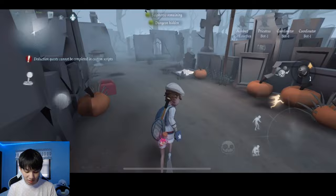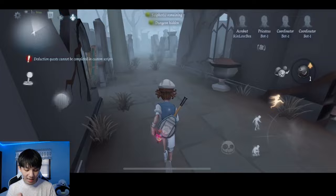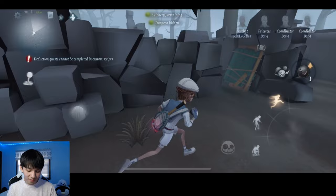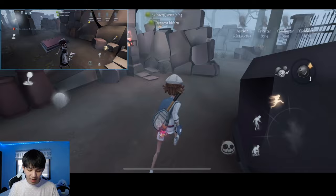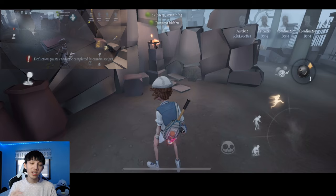Our third and final dungeon location at Red Church is at back gate, near back gate. After you pass Graveyard, the third and final dungeon location should be right here — it will be next to these two vases or pots. I'll be circling it once again. And that marks our three dungeon locations at Red Church. On to the next map.